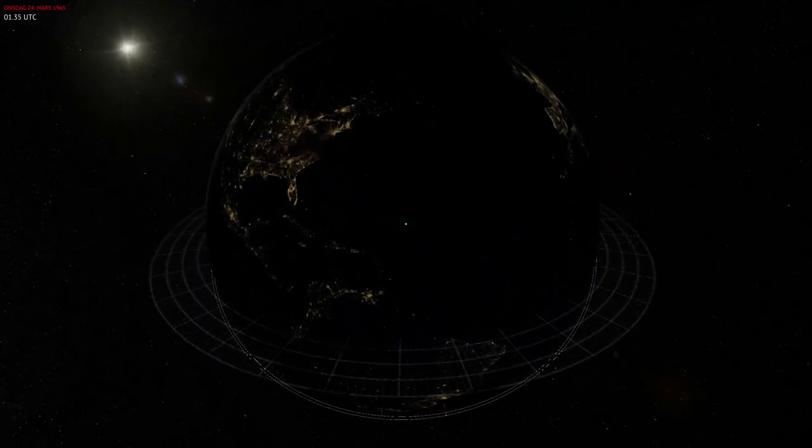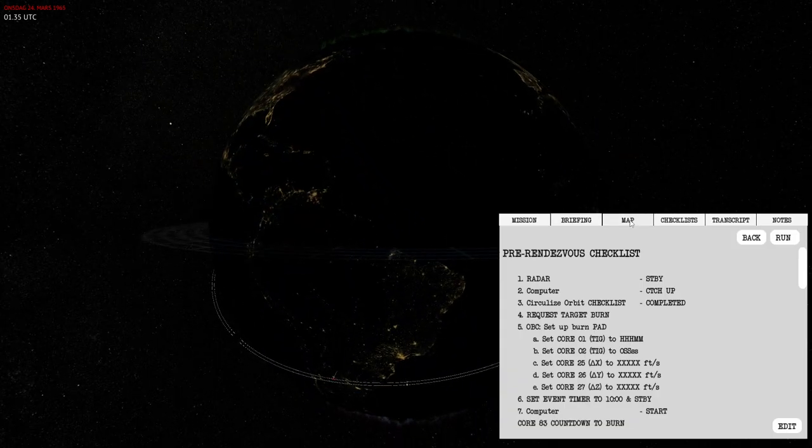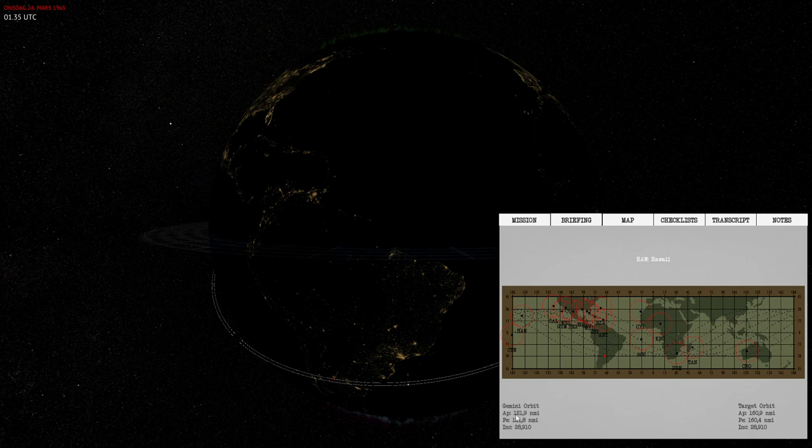The first thing we need to do for a rendezvous burn is to make sure we are in a circular orbit. In the map, my orbit is 121.9 miles altitude and a perigee of 121.8 miles, so my orbit is very circular and my inclination is 28.91 degrees. The other requirement is that you're in the same plane as the target orbit — the target orbit is 160.9 miles altitude, also circular, and an inclination of 28.91 degrees.